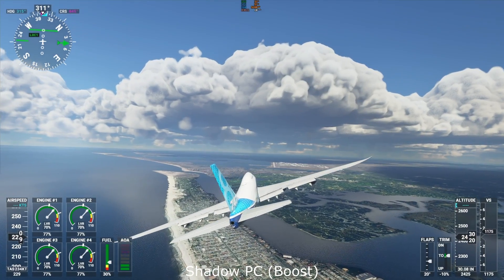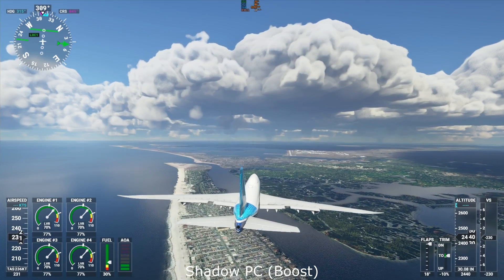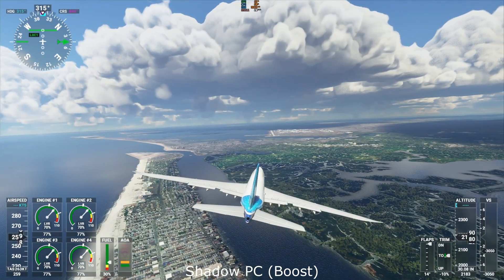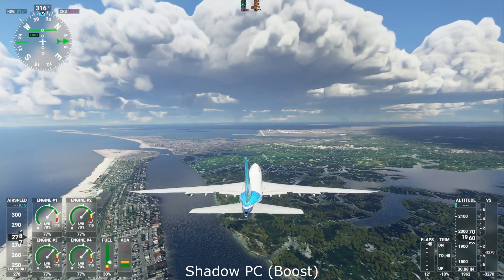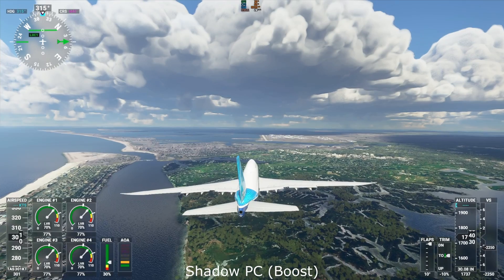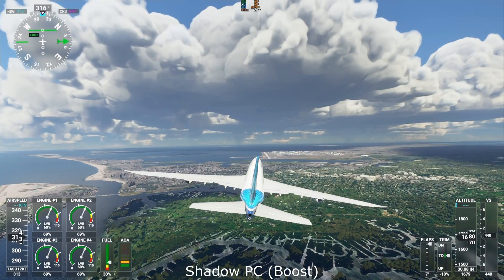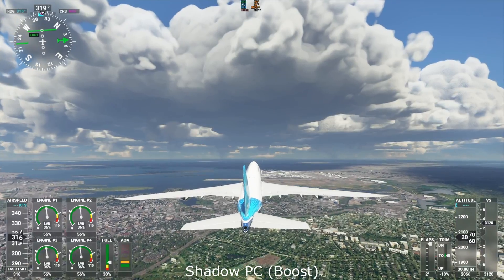I am using a mouse and keyboard here and it shows. This game could really do with a joystick and it does make me annoyed slightly that I sold my flight stick some time ago. I am very impressed that Shadow PC can play this game even at medium settings — with a few more tweaks you could probably keep those frames above 30. It is worth noting that you have to do some fiddling to get Xbox Game Pass games to install in the first place, and there is a link in the description for how I fixed this and got the game installed.